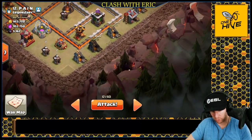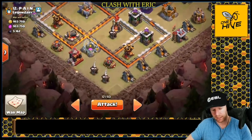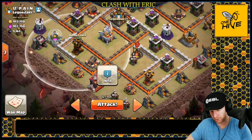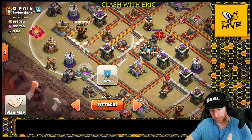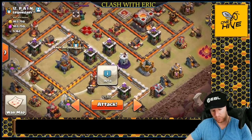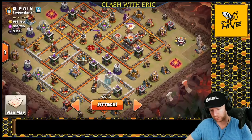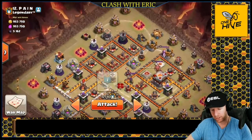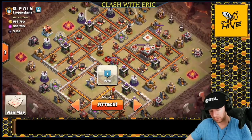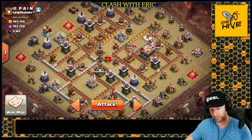The king and queen should follow along this edge and potentially reach as far as the air defense. The dragons will insert directly onto the inferno, go to the eagle quickly, deal with the cc, then move into the other inferno. The sweeper should hold them back toward that inferno. We'll sweep the bats through this side of the base, with an ice golem to deal with one wizard tower and freezes to handle the other, along with x-bows. The dragons should be tanking a couple of those x-bows as well. Let's go live.